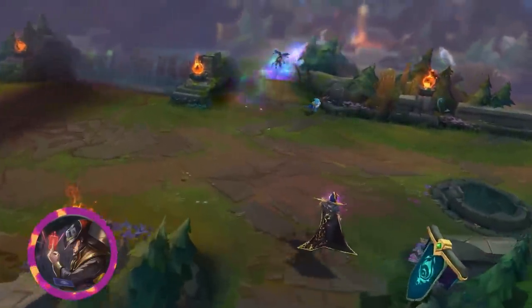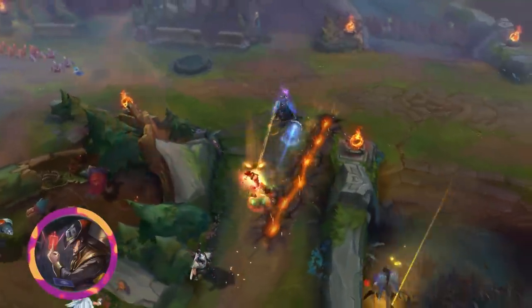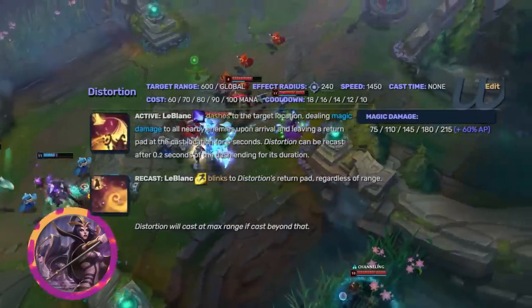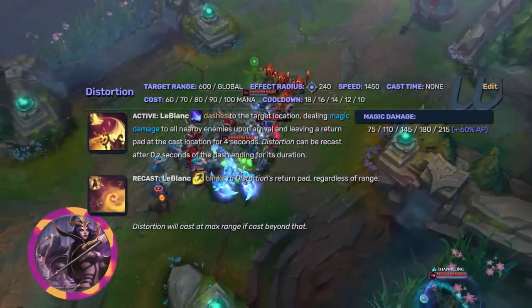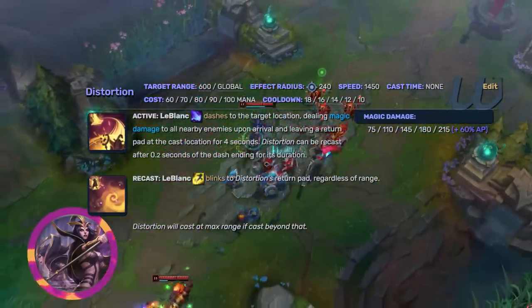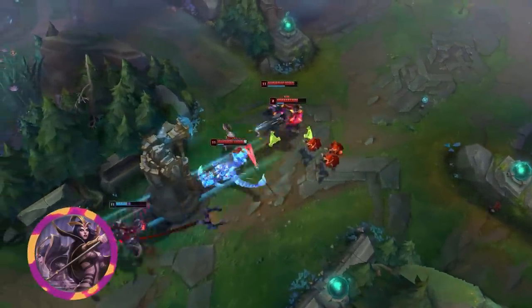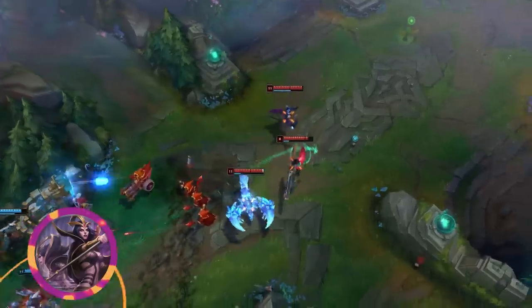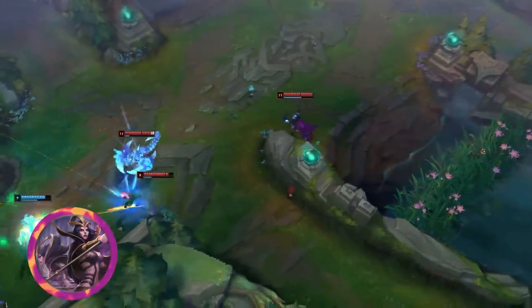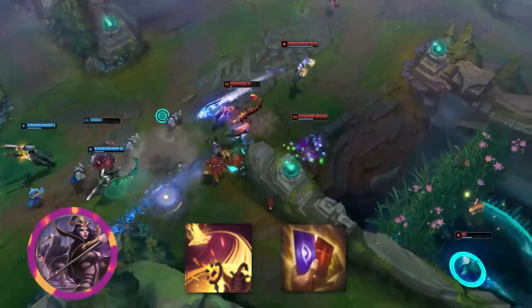Earlier I talked about how Zoe's Paddle Star requires very specific abilities to be comfortably used to its fullest effect. And since we're obviously not choosing Portal Jump for best ultimate, LeBlanc's Distortion comes very close. Distortion is a free-target dash and optional return blink that comes with impact damage. Despite being a burst mage, LeBlanc has unusually good mobility, and poor mobility is often what keeps mages in check. I would say Distortion would have been better universally if it was on her E, because there are a few mages whose W is their most important setup tool, such as Lissandra, Vex, or the aforementioned Twisted Fate. But then again, I would shudder to think of a timeline where a champion had LeBlanc's W and Twisted Fate's W in one kit — that's like a 1200 range point-and-click Gold Card.